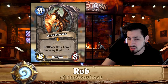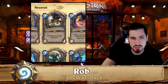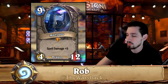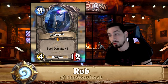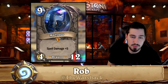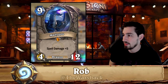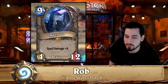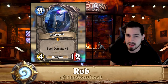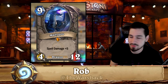Alexstrasza is part of the core classic set and has been a core card in mage for a long time — do not disenchant. Malygos is also part of the core set — I would not recommend disenchanting. The reason I emphasize classic set cards is that they're never rotating out as far as we know. You can't go wrong crafting them because they fit in decks now and will continue to fit in new decks as future sets are released. They have the lifespan of forever.